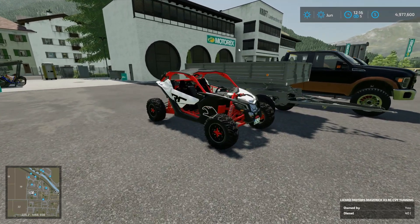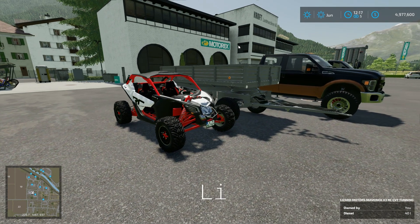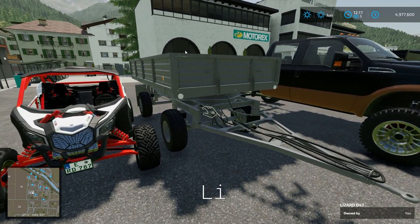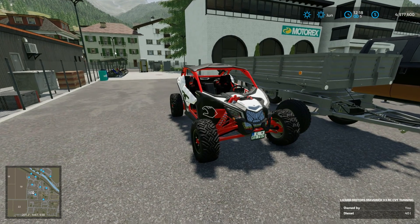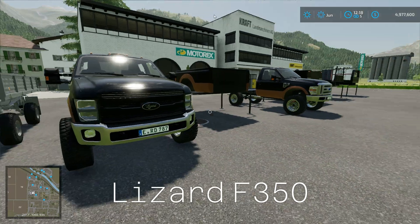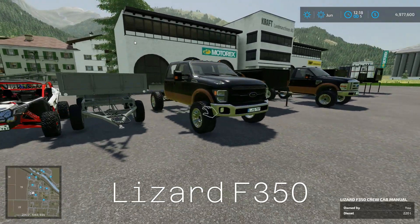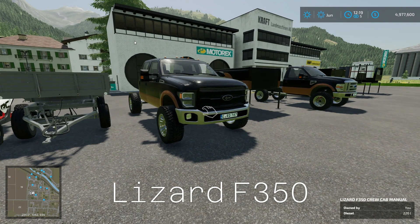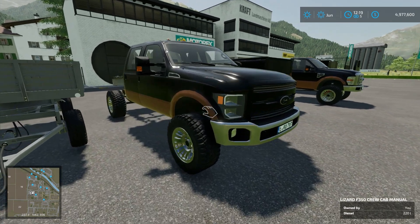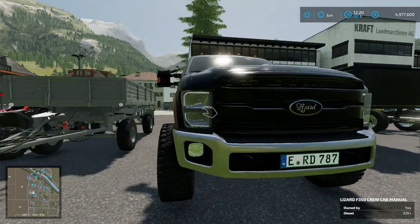First up, we have the Lizard Maverick X3. We have the Lizard D47 — I threw in a little trailer. This is a new trailer according to their website, just to hopefully tow behind the Maverick. And we have the newly updated truck with this 2008 style front end. They also had it out for Farming Simulator 2019, but they recently updated it to have a newer 2021 grille with 2010 style headlights and bumpers.